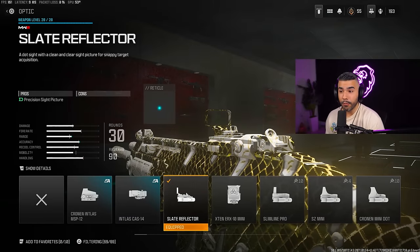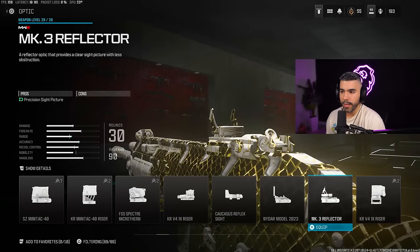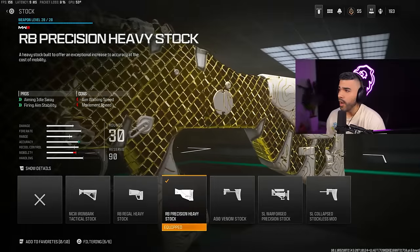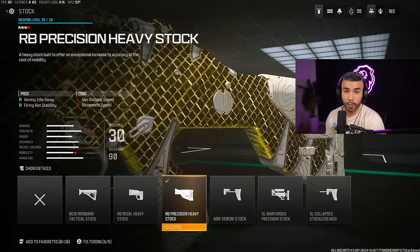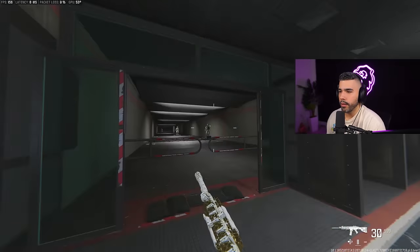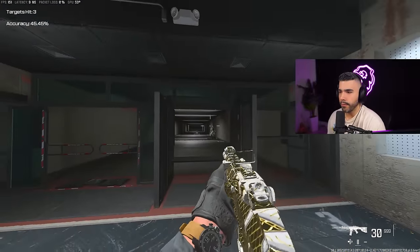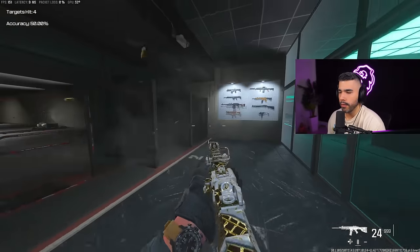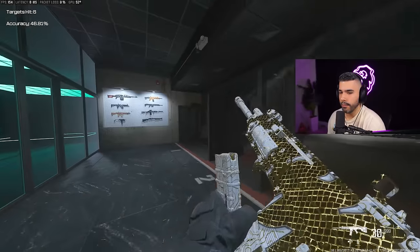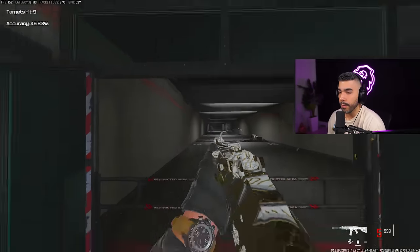We're going to be rocking the Slate Reflector — though some people like the new ELO sight, the MK3 Reflector. For the stock we're going to be rocking the RB Precision Heavy Stock for the extra recoil control, since they did nerf this gun a little bit. In the fire range you can see this thing shoots like a laser, ADS is fairly quick, sprint-to-fire is decent, TTK is good, very low to no recoil — it has it all. That's why a lot of pro players use it.